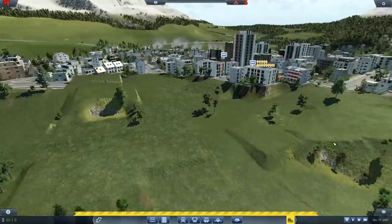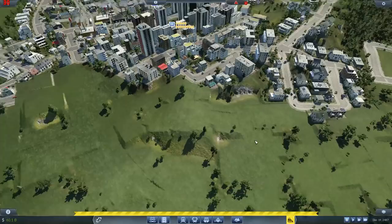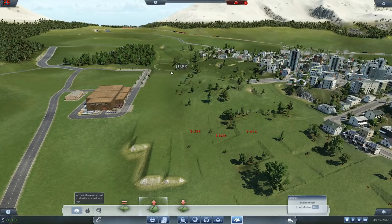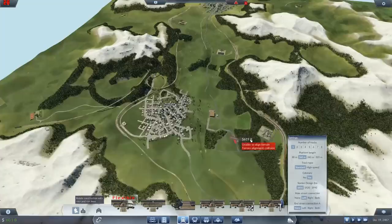Let's keep that road - let's run a city street, four lanes, out here. Let's see if we can get the station in. We don't want anything too massive really - just a regular passenger station with a couple of platforms. I'm going to use a flexible one, I think.